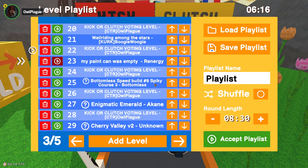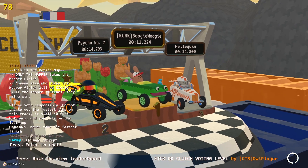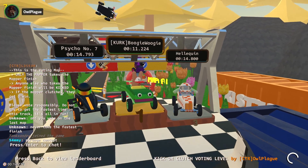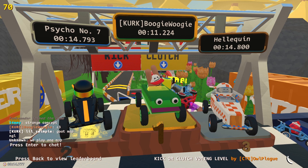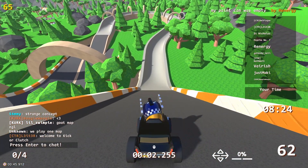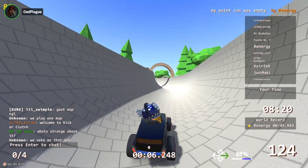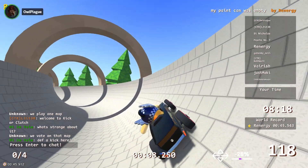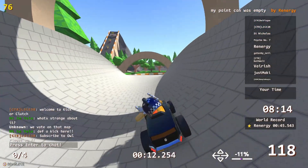Up next is my paint can, which was empty, by Rennergy. This came on when I was in the lobby the other day but I knew it was submitted for Kicker Clutch, so I didn't play it - I didn't even look at it or anything.